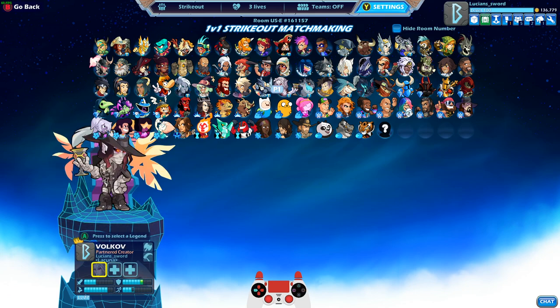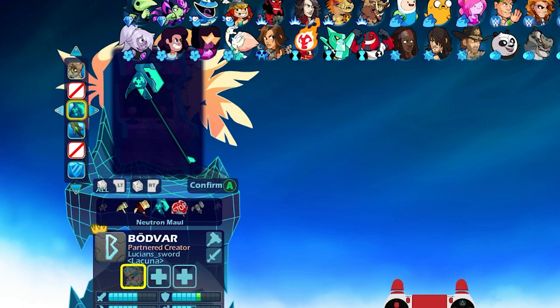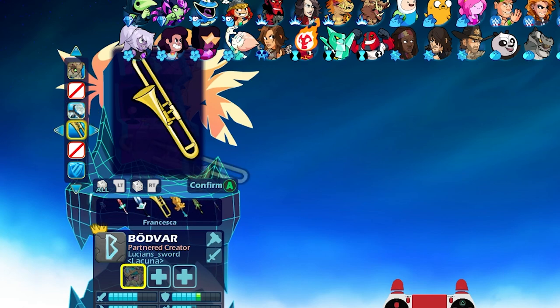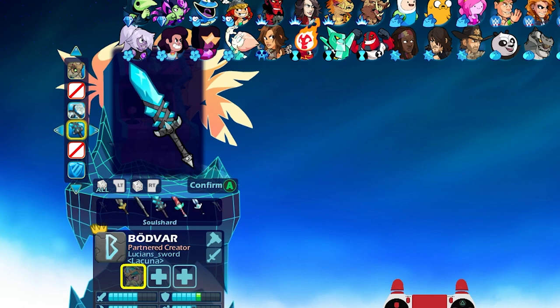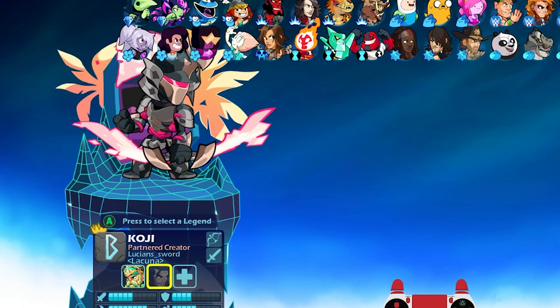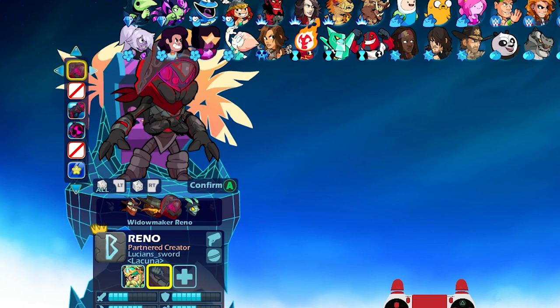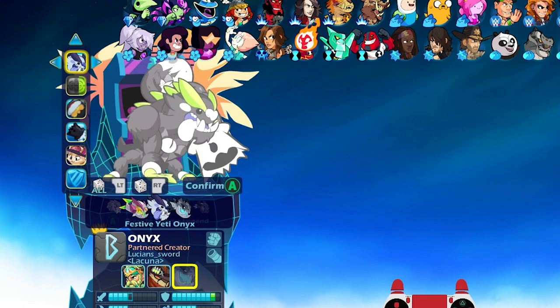Let's do Festive Yeti Onyx. Actually, I'm gonna start it out with Vanir Guardian Bodvar. This time, do you want to switch up the weapons? Let's switch up the weapons — let's give him the ice fishing hammer. It's got the frozen fish in there. And for the sword, I'm thinking the Soul Shard — I feel like this one goes well with that skin. And then I'll go Onyx, and then let's just do Reno. Yeah, let's do Reno, and then Onyx for the missions.